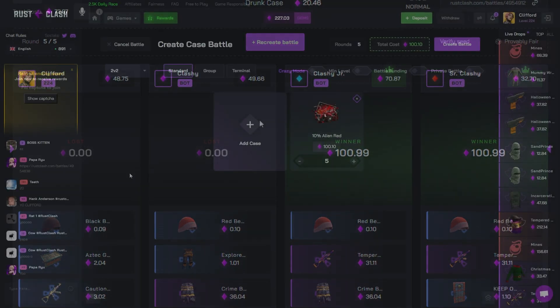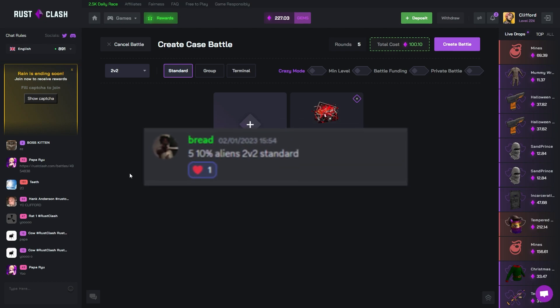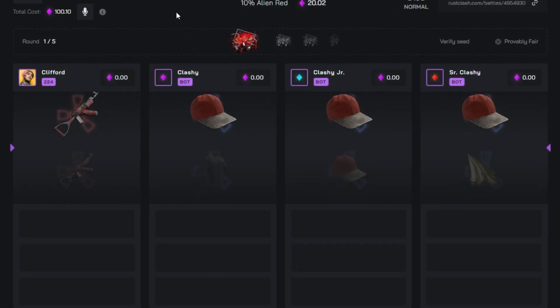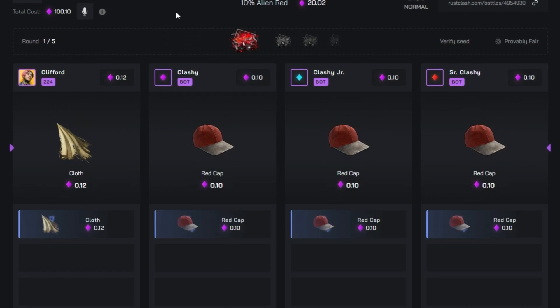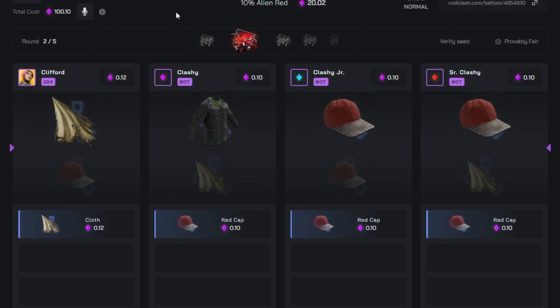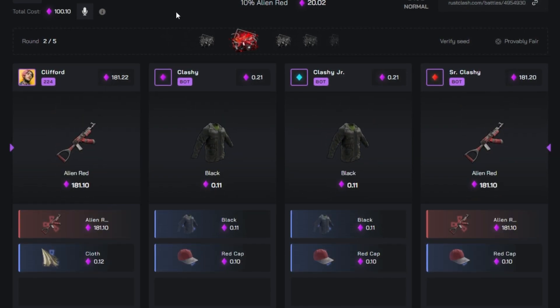The next battle is 10 aliens, five of them, 2v2 standard. If we don't win this it's not looking too hot, boys — this might be a super short video. I don't really like having short videos nowadays, I like getting the longer ones. Starting off we've actually got a lead of two cents, which doesn't mean a lot. If we both pull aliens that could be the difference.